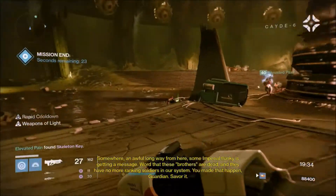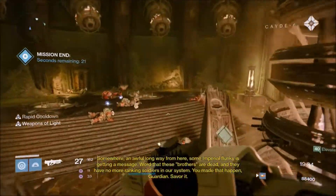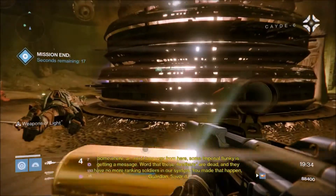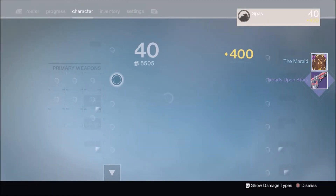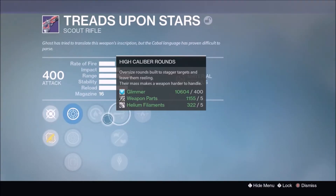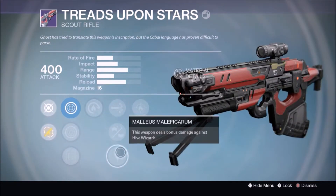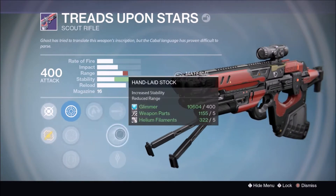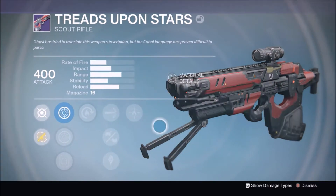For my Hunter I do get a skeleton key, finishing off the Sunrise weekly nightfall bounty as well. I open the chest and get the Tread Upon Stars and an artifact. The Tread Upon Stars had Hot Swap and Firefly, which is pretty cool. I dismantled it because the one I already have is good enough.